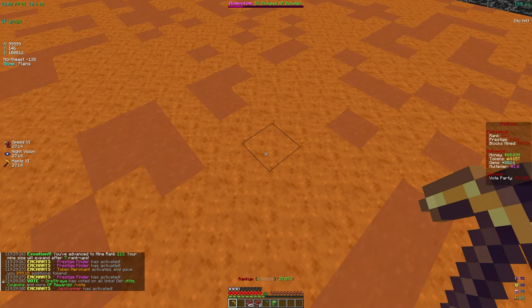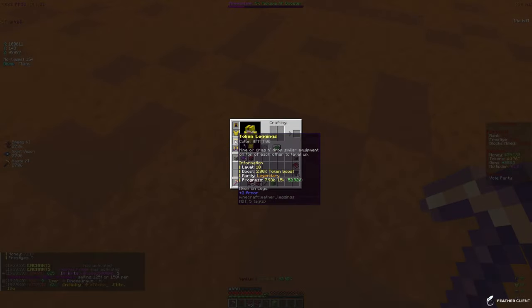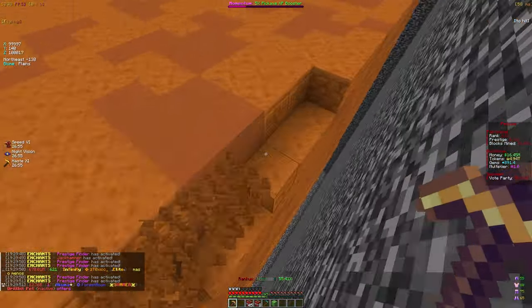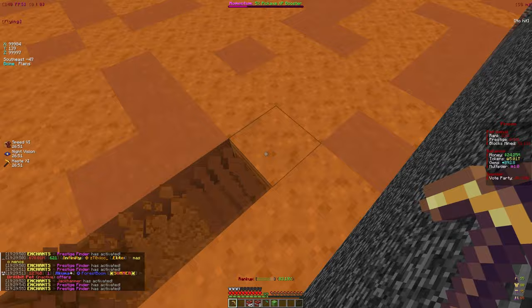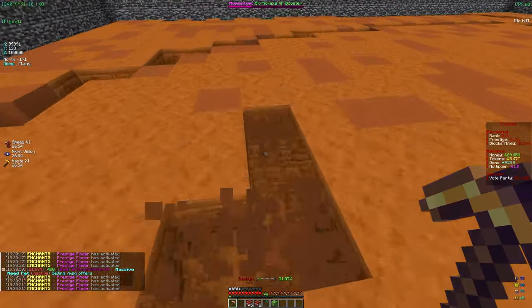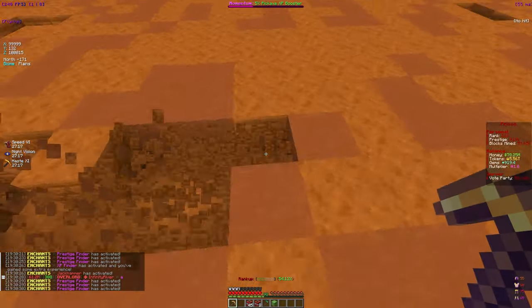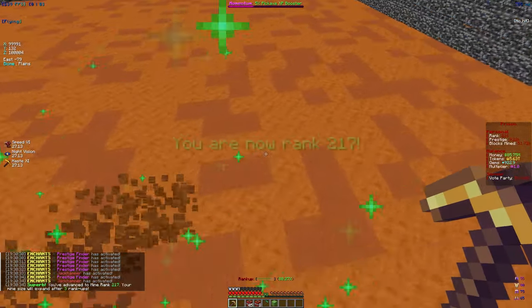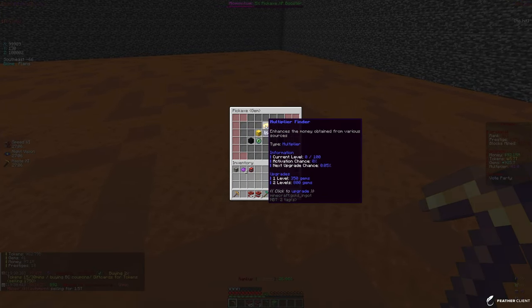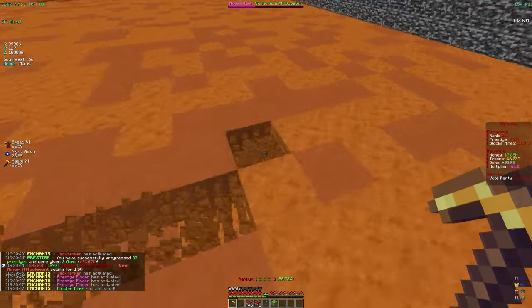Our armor and pickaxe are the main things giving us token boosts. Once we max out our armor we're going to be getting a ton more tokens — the better the armor, the more tokens. As soon as we get armor stones we're mainly focusing on maxing out our armor. We're almost at level 220, and once we get there our mine will expand more. Our pickaxe is level 97. Once we get all the token enchants done, we're going to focus on the prestige merchant because we need gems. We only have about 900 gems, and the lowest gem enchant costs 350, while others cost 1 million, so we're nowhere near that.